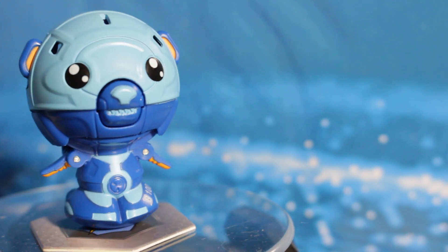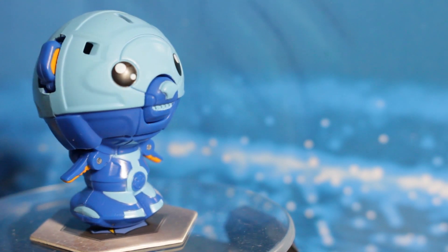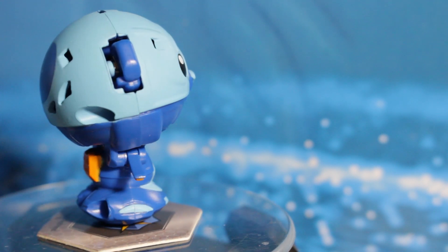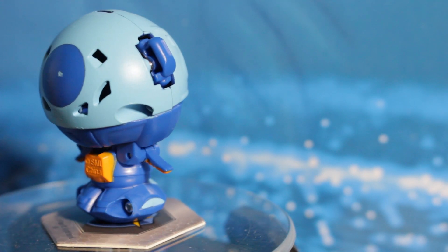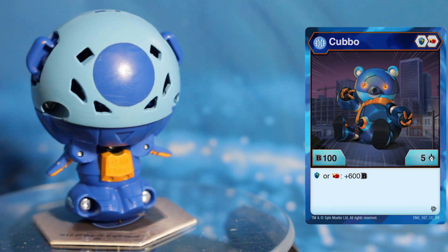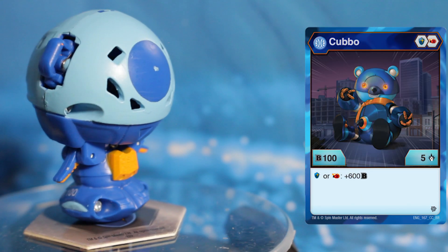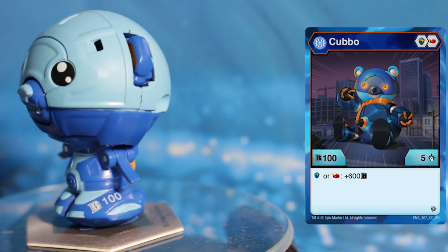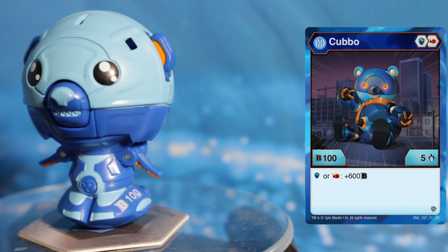Aqua's Cubbo should be known by many brawlers by now due to its power in the meta game. If you don't know him for some reason, just know that this guy packs as much of a punch to match its cuteness. Aqua's Cubbo receives a huge plus 600 B power boost after landing on a magic shield or fire fist core, maxing out at 1350 after landing on a plus 650 magic shield core, which is matched by very few Bakugan in the game.